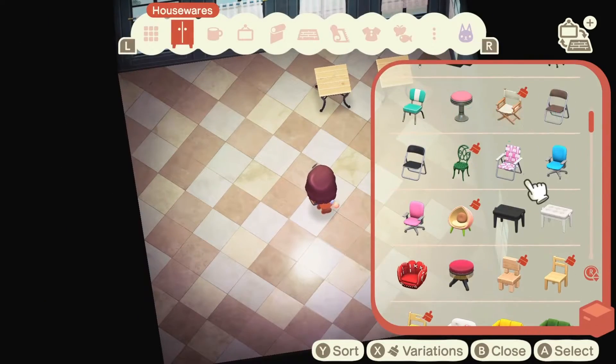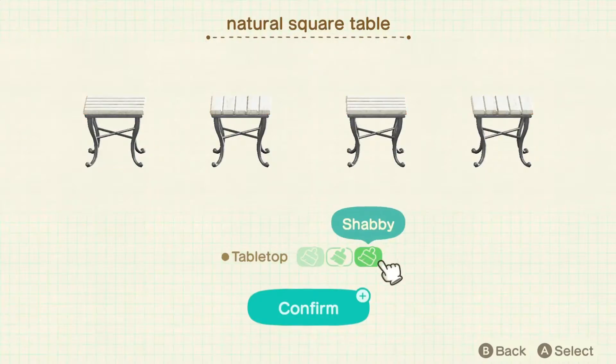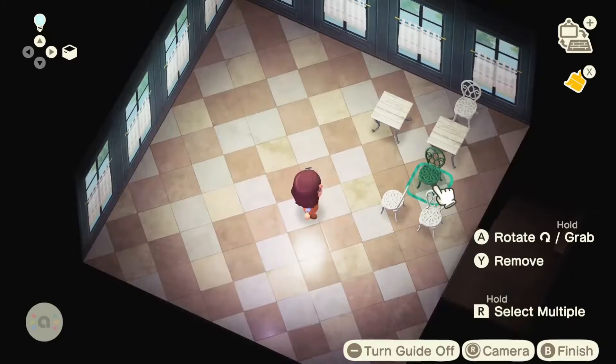I absolutely love cafes. I love hanging out in them, just kind of chilling and reading a book with my favorite drinks. I decided to do that here in Animal Crossing, especially since we don't have a cafe yet with Brewster and stuff. I'm sure we'll get one at some point but for now I'm just putting together my own little cafe.